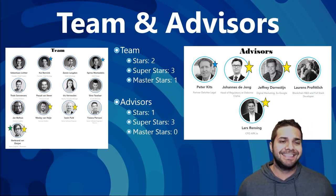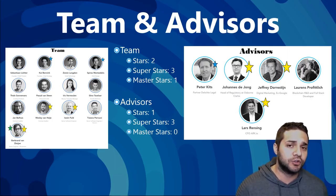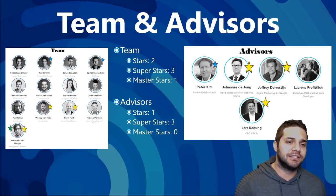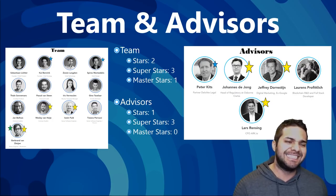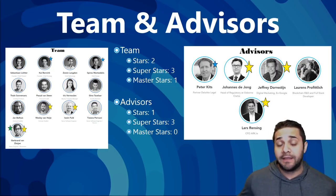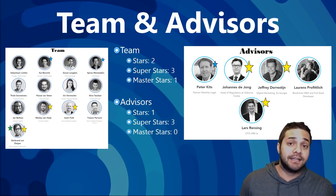And then finally we have Jabran. He's the senior engineer at Blockport. He gets his superstar for being a senior Java developer at Tele2 Netherlands, which is a telecom company with more than one million customers and 10,000 companies. He's worked at Accenture as a senior engineer for two years, and he gets his master star for being in the software development space since 1998. For their advisors, their main one is Lars Rensing. He is the CFO at ARK, which is a decentralized company developing a next-level blockchain. This has already gotten them a partnership, and in my opinion ARK is huge — it's awesome to see that he's advising this company.